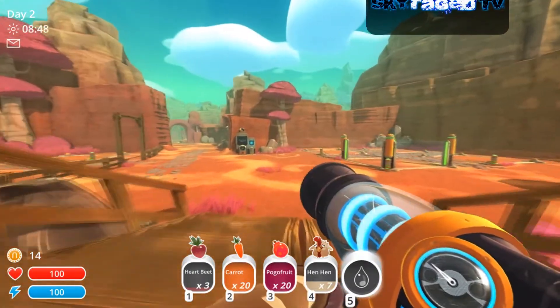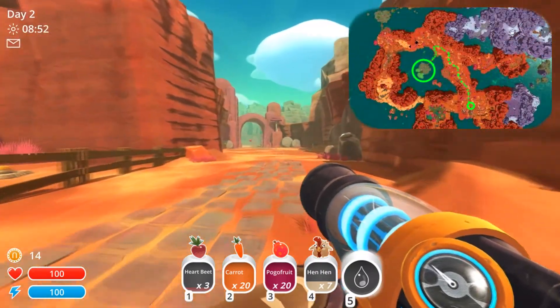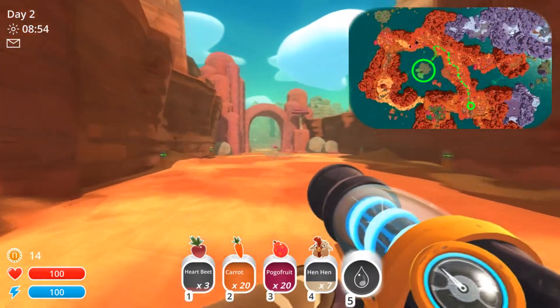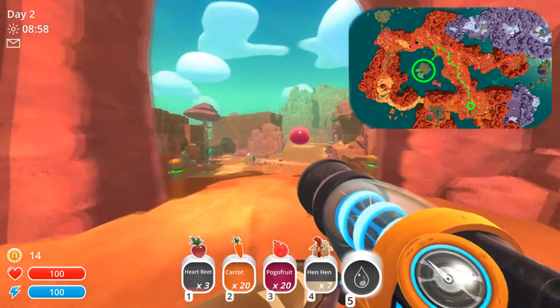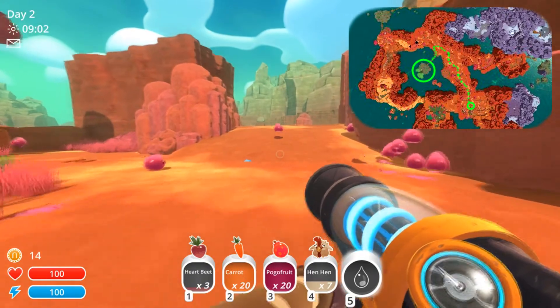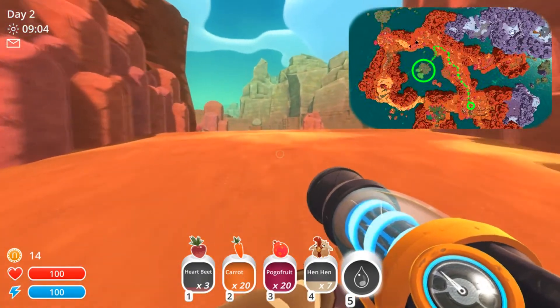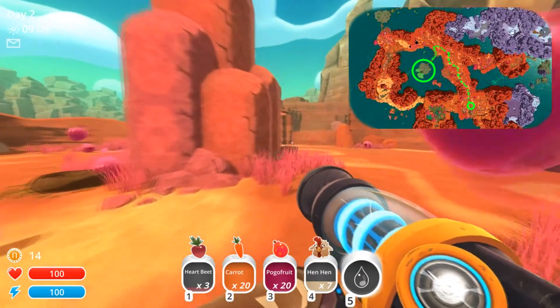Hey guys, it's me Skye and welcome to a small tutorial on how to get the first slime key. The first slime key can be obtained through a gordo which can be found in the middle of the map on a small island. Just follow the path I'm walking on so you can't miss him.